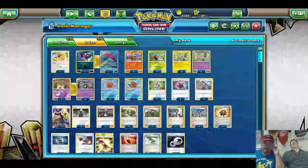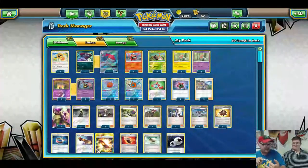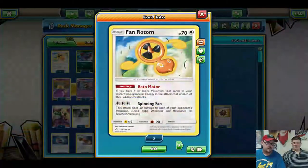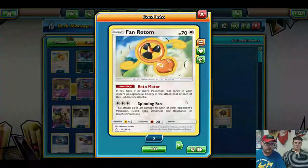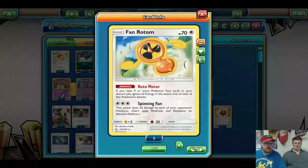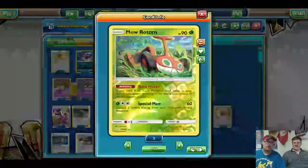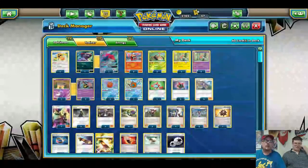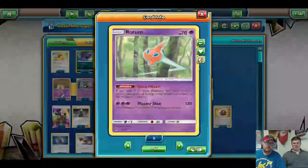This took a lot of playtesting, but I think we finally have something that is both hilarious and consistent. We run two of the Fan Rotom — all of them have the same ability: if you have nine or more Poke Tools in your discard pile, you ignore all energy costs. We have Spinning Fan, which does 20 to each of your opponent's Pokemon. We run two of the Heat Rotom which does 80 damage, two of the Mo Rotom which does 60 and discards a special energy from your opponent's active, and two of the Electric Rotom which does 120.